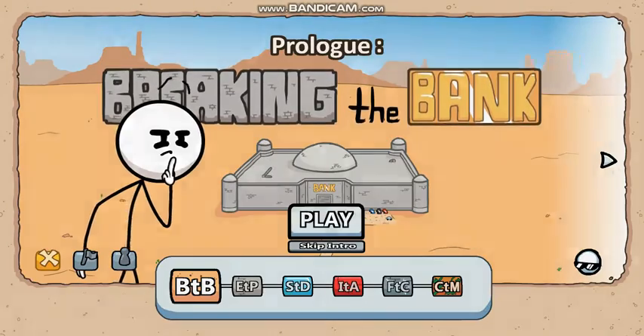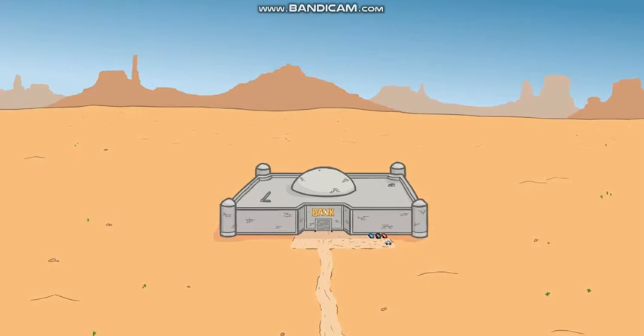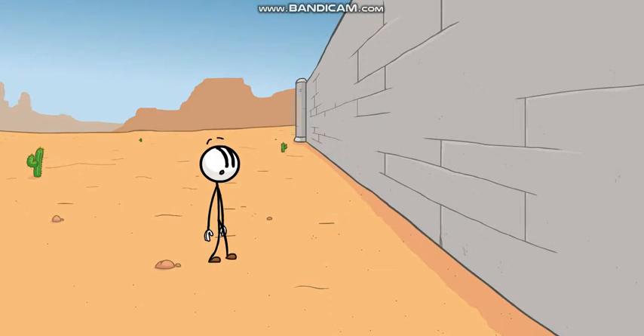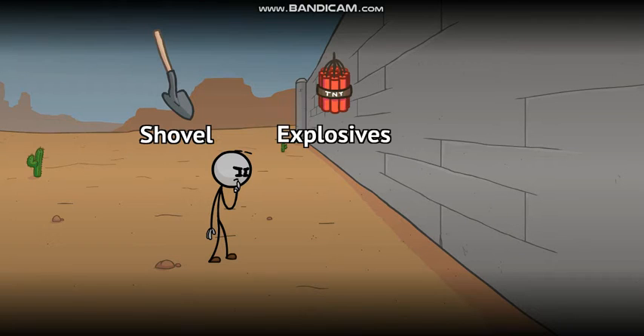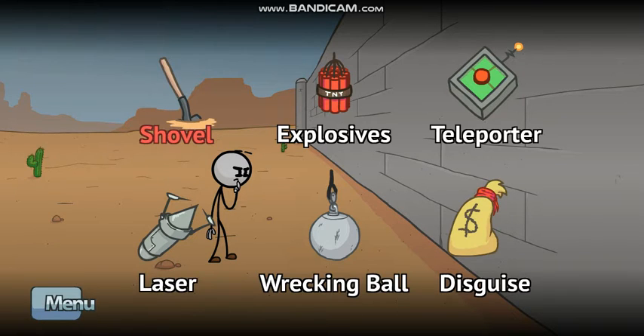So guys, let's start the game. The first mission is Breaking the Bank. We have to make a bank robbery. And this is our character Henry. So now we will have some tools that you will buy. I will tell you what the tools are.